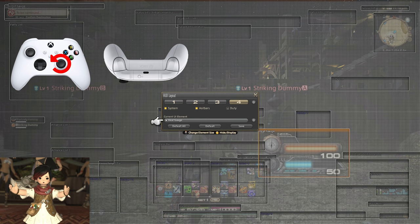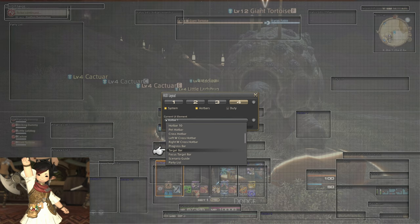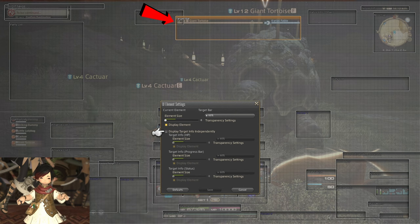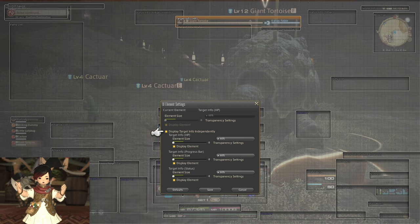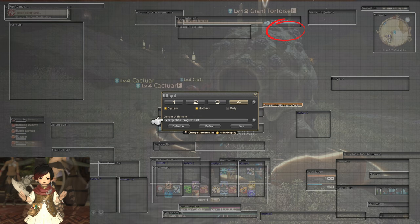On that note, you can also resize each of the individual elements. If your job gauge is too big, you can make it smaller and vice versa. You can even switch to a modified version that distills the information down to its most basic minimalist necessities, if that's your fancy. Some elements can also be broken down into different parts as well — for example, the target bar has several sections, and each one can be separated out and manipulated individually. One thing I'd actually recommend is taking the target info progress bar — basically the enemy cast bar — blowing it up and moving it to a more centralized position on your screen.